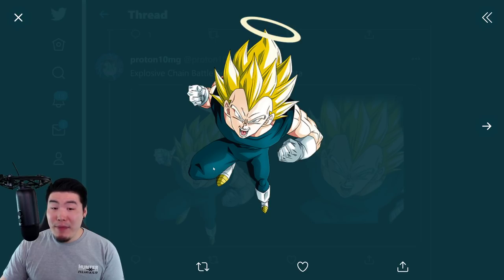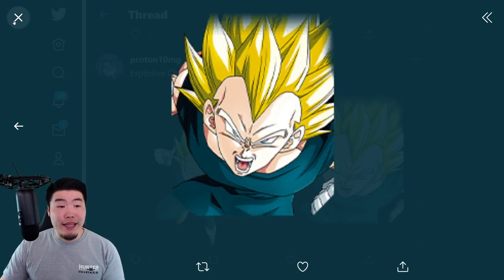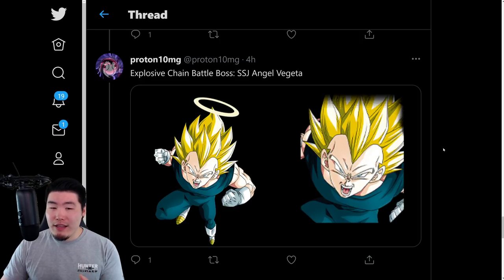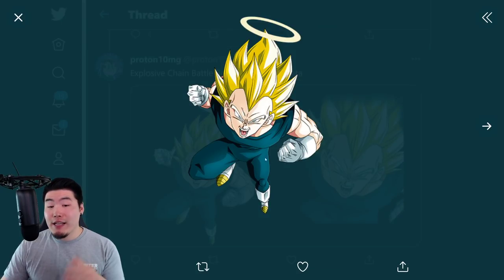From there, we have the new Tame Battle boss, which is the Super Saiyan Angel Vegeta. He's gonna be coming out — I don't think there's an exact date, but I would assume within the next week or two. The effective characters are gonna be Pycons, Angel Gokus, and Janembas. So if you guys need to prepare your supporter teams, now's the time to start.